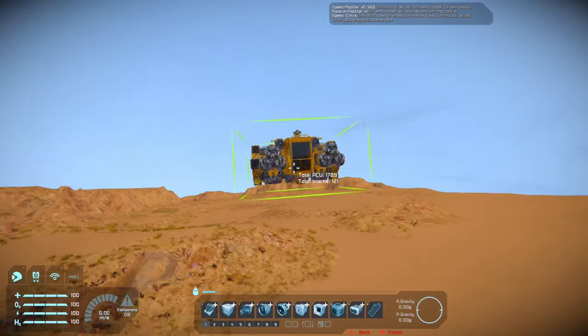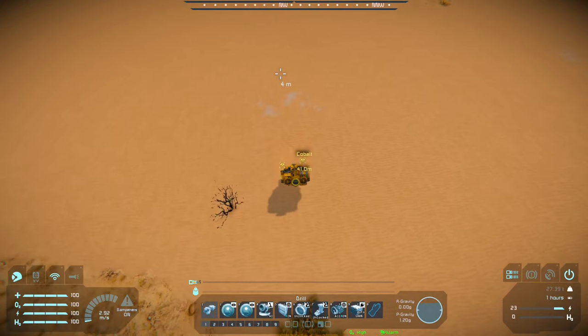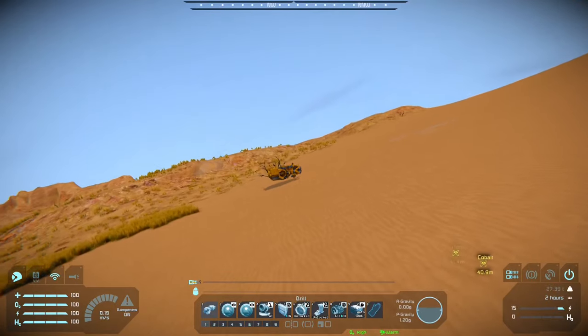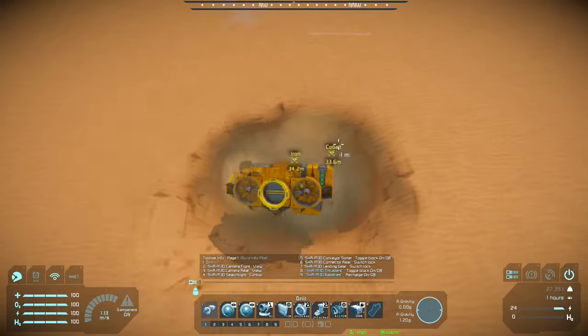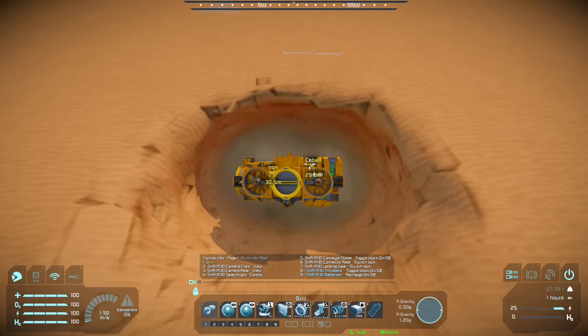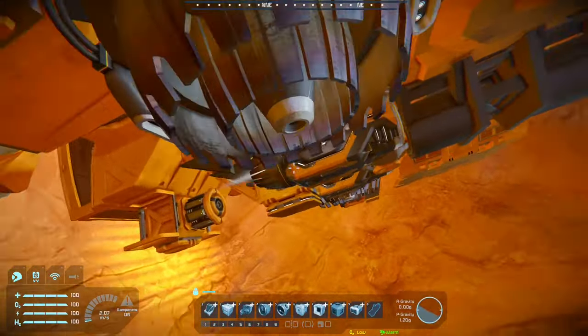Look at that — pivot point still fine. Align to gravity. All right, we have iron, we have cobalt. Let's get to digging. First you'd want to make somewhat of a tunnel — probably don't go directly down, more like 45 degrees, so it will be easier to get in and out. Hold right click for the big hole. As you can see, the sides are lit up by this light.